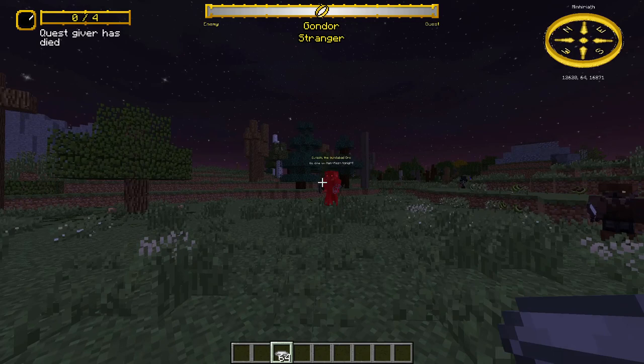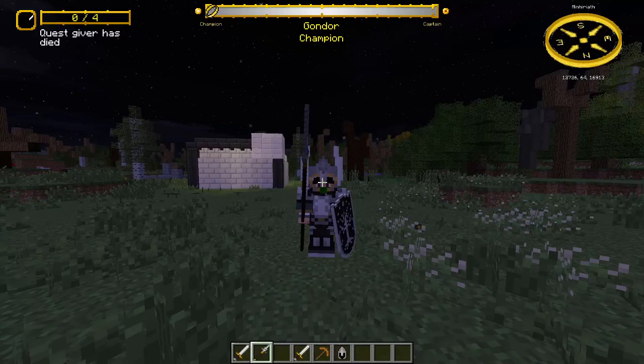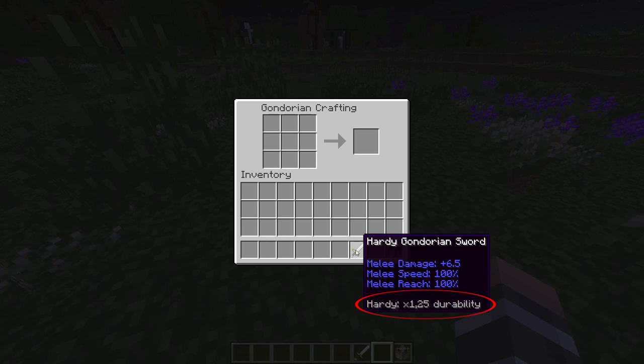Equipment modifiers: you can put modifiers on your tools, weapons, and armor, and these modifiers can make your items better or worse. For example, a keen modifier on a sword gives plus 1 damage, but it can also be blunt, which gives minus 1 damage. You can get these modifiers when you craft the item, when you reforge it, or when you apply a scroll to it.